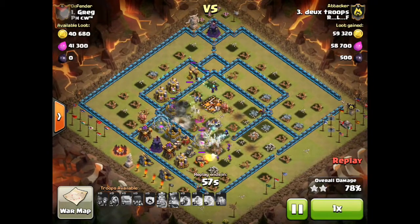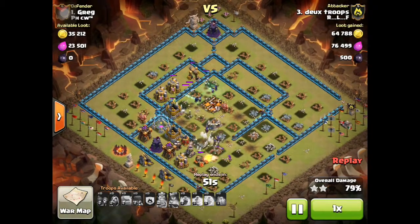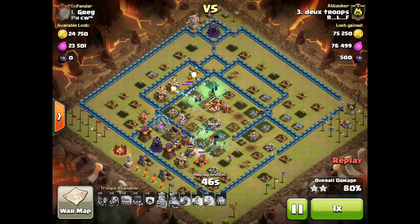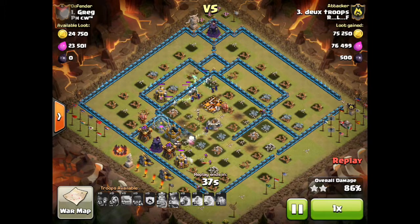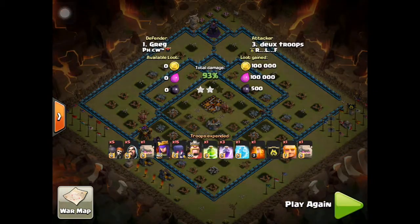I hate witches, but I think I might have to reconsider using them. I usually go three phases — I was definitely an air attacker. Now in town hall 10, I'm using less and less air because with air I feel like I can get the 50% but not always the town hall. With ground, I'm much better at getting the town hall. The witches go and clean up the rest of the base. Getting 93% on their number one fully maxed base, I think, is pretty good.